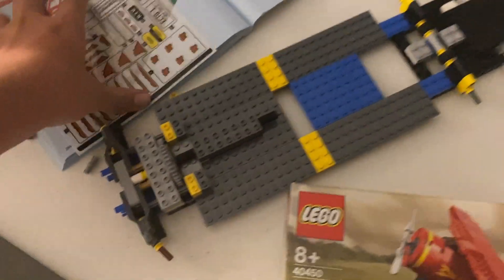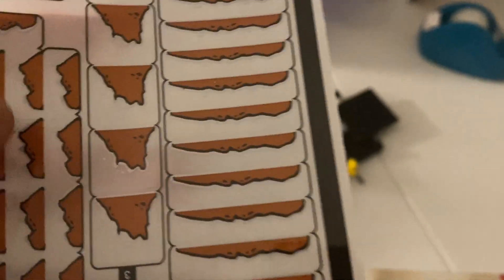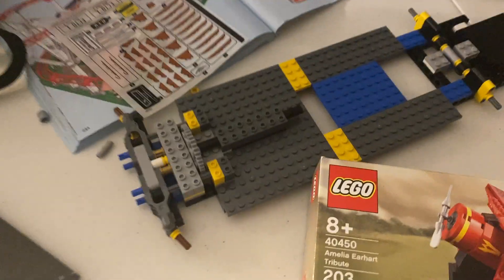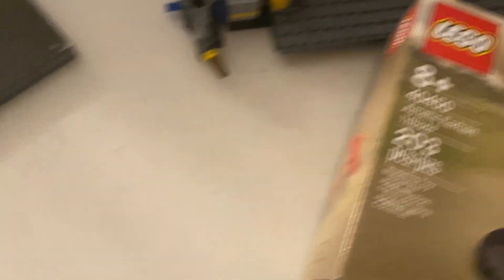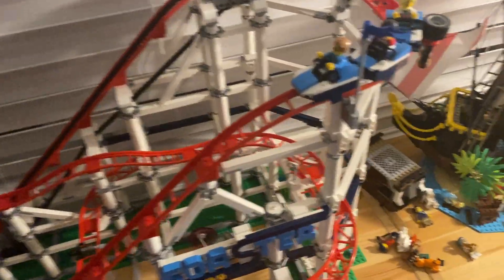That's pretty much it. If you didn't know, the Ecto-1 comes with a bunch of stickers and they have rust on them — they're stickers for rust. I don't know: should I apply those, or should I make it all clean like the original? You'll have to let me know on that. Yeah, this is a big deal — it's really awesome, so that's pretty much it.